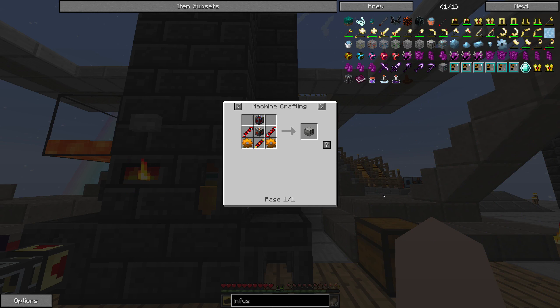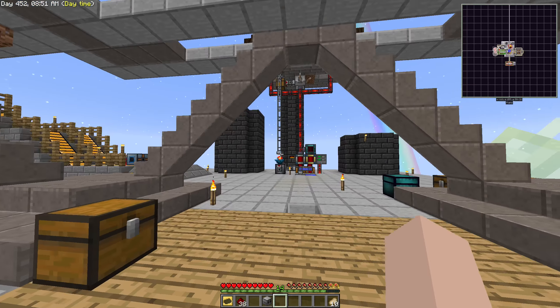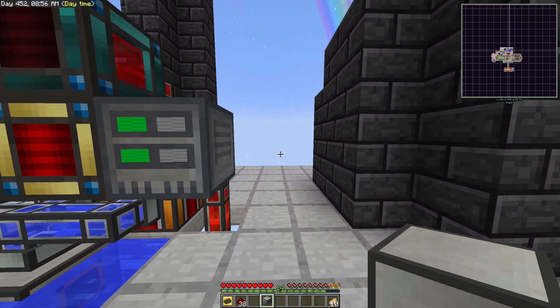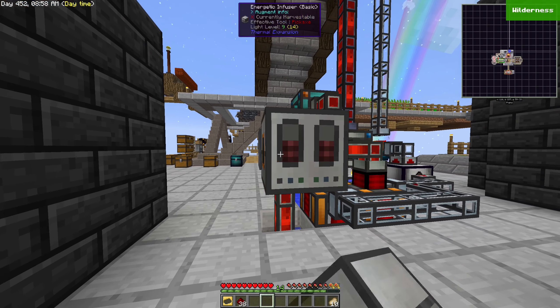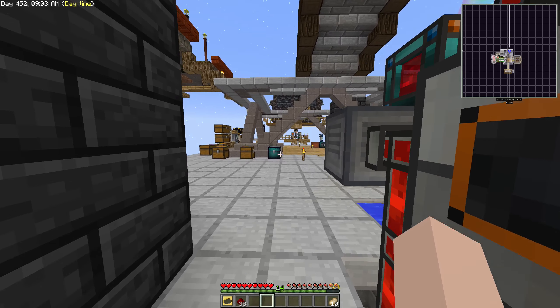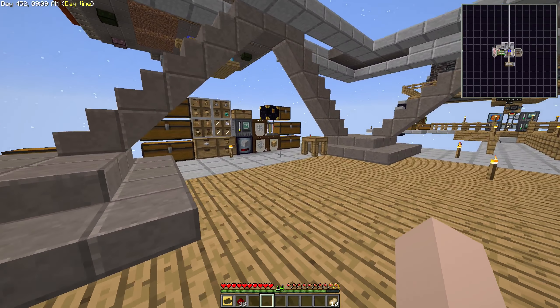Infuser — there we go, this one. I'll go with this for now. Build it — boom — and then put it on energy somewhere. I'll place it just here for now, and it fills up with energy. Great. Now we can actually infuse items with energy, or charge them.